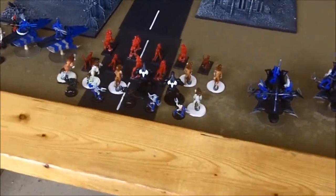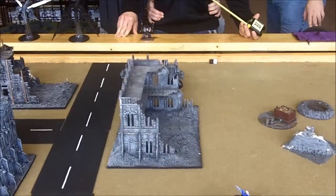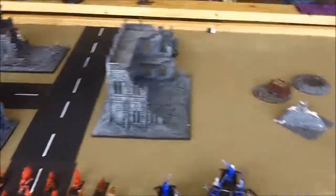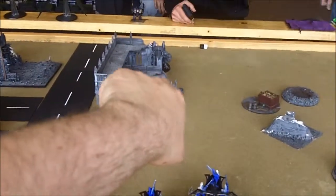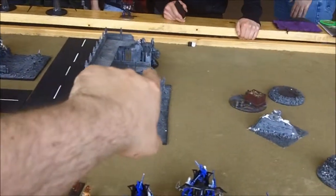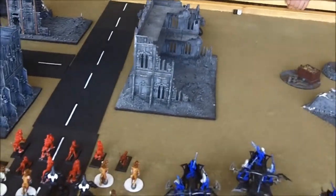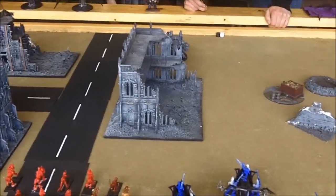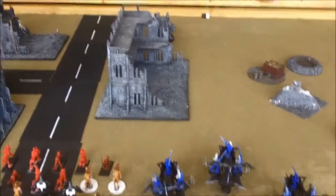Opponent has two Heldrakes, one Dreadnought, and the new bumblebee-type walker. There's a tangent about modding those vehicles for Thousand Sons — turning them into rhino beetles or scarabs, since beetles and scarabs fit the Thousand Sons aesthetic. Anyway, waiting for the opponent to deploy and see if he can steal initiative.